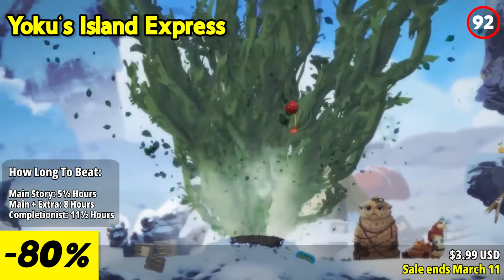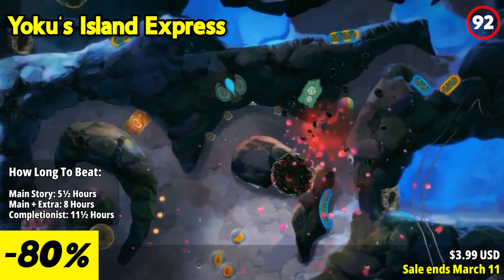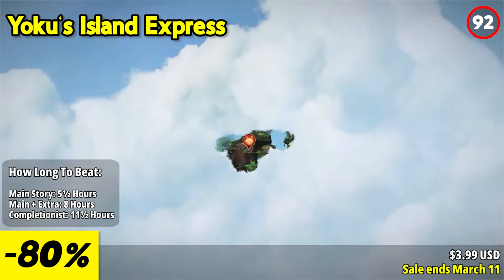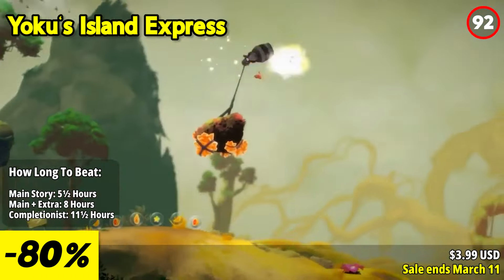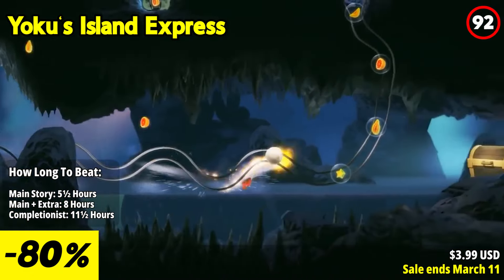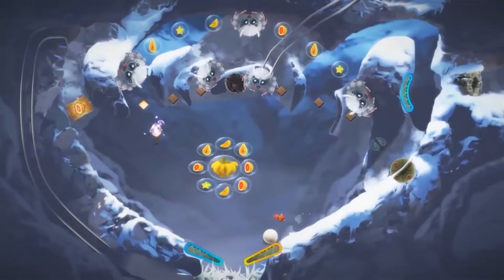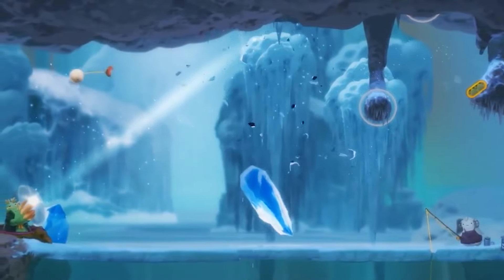Yoku's Island Express is a unique and delightful blend of platforming and pinball gameplay set in a vibrant and charming world. This game stands out with its innovative mechanics, beautiful visuals, and a memorable cast of characters. The standout feature is its refreshing gameplay that combines platforming and pinball elements. As Yoku, a pint-sized dung beetle, you navigate through the open-world island using pinball flippers to propel yourself around. You'll explore diverse environments, solve puzzles, and complete quests by guiding Yoku through imaginative pinball-inspired challenges. It's a refreshing and addictive twist on traditional platforming gameplay.